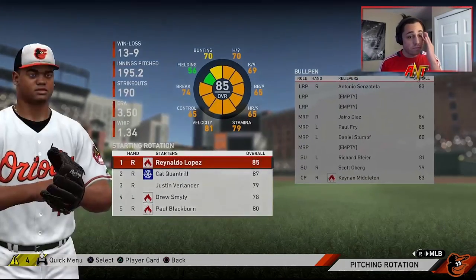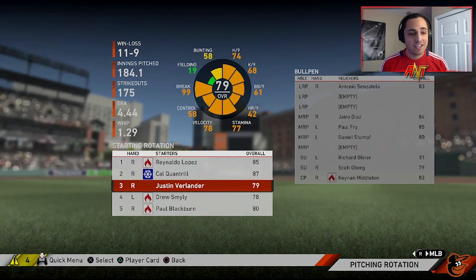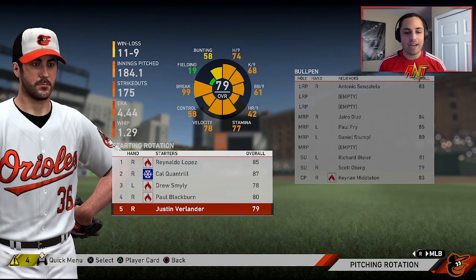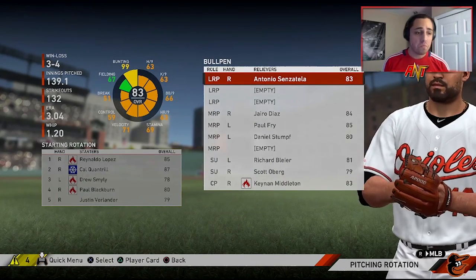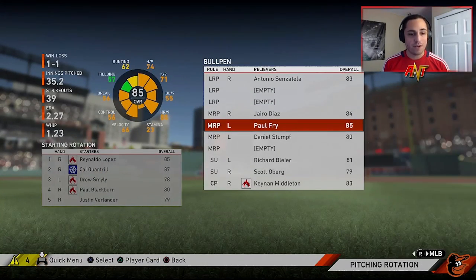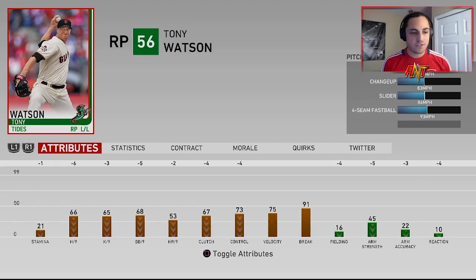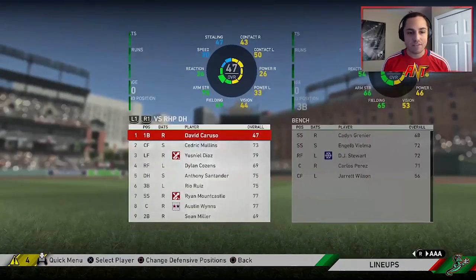That's some good pitching. Quantrill — Rookie of the Year, not terrible, I'll take that. Verlander — move him down a little bit. Blackburn was kind of the same, Drew Smyly wasn't bad. Starting pitching was a little iffy but I'll definitely take it. Senzatella, Jairo Diaz pitched well, Fry pitched well, Stump — I'll take that. Blyer did well. Oberg struggled, we'll move him out of the setup role. Middleton was a really solid closer. Tony Watson — wasn't bad.